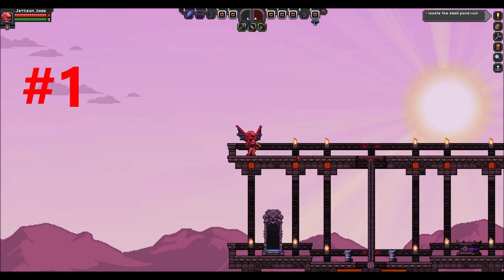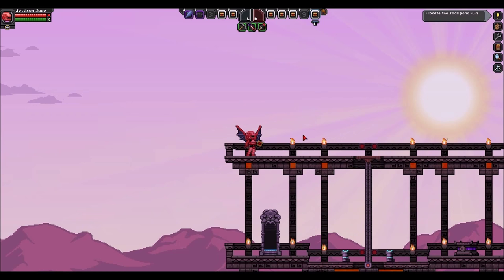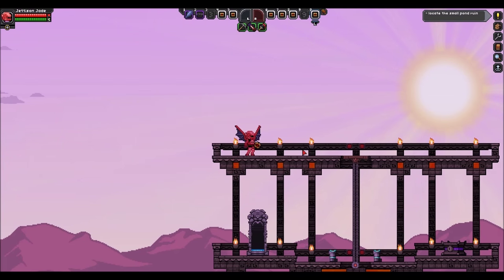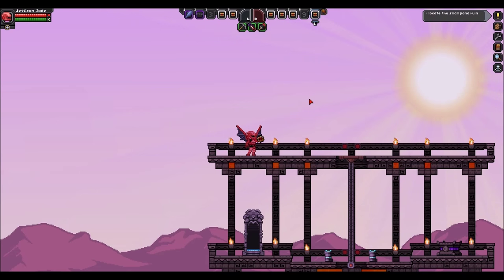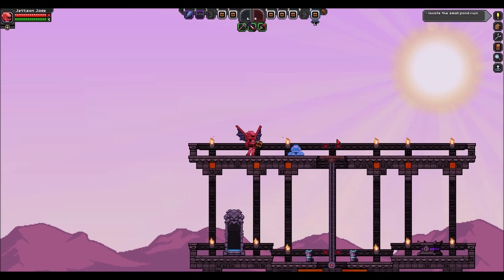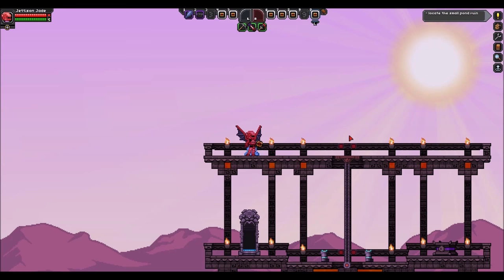Coming in at number one on the countdown is the Pull Pin. I know this is probably going to come as a surprise to a lot of people — and trust me, it came as a surprise for me too. These guys are unbelievably strong; they absolutely wreck shop. I've put a damage three collar on him to further exacerbate his strengths. These little squid-looking things crawl around really slow, but they have this little bubble beam attack where they just shoot a stream of bubbles and it absolutely destroys everything.